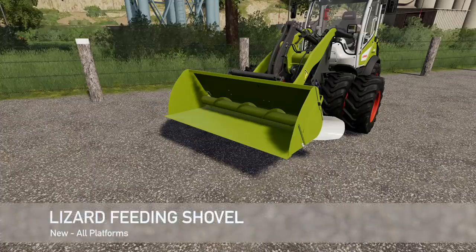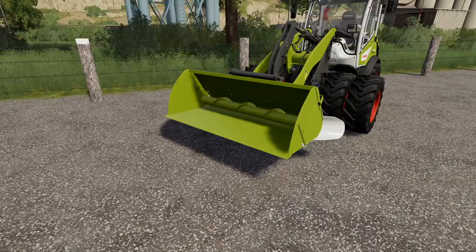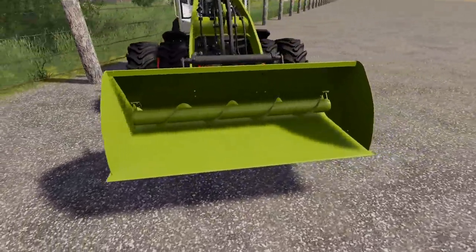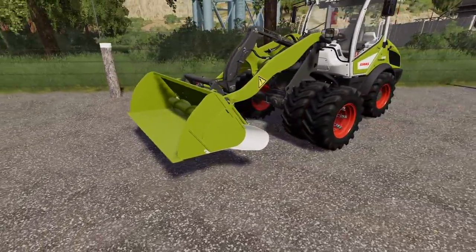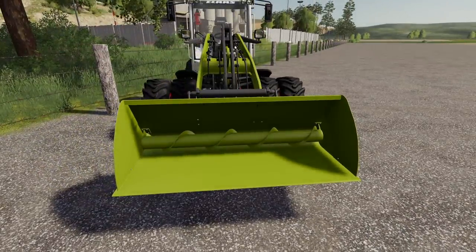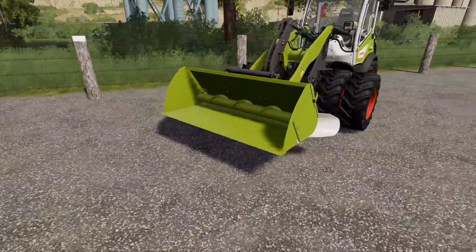Your last new mod for all platforms today is the Lizard Feeding Shovel. With this shovel, you can feed animals everything they need directly to the trough without having to dump it, which is pretty cool. It has outlets on the left side and the right side, or you can dump straight towards the front. Capacity isn't crazy — it's only 1,200 liters — but you don't have to scatter feed all over the ground and pick it back up.